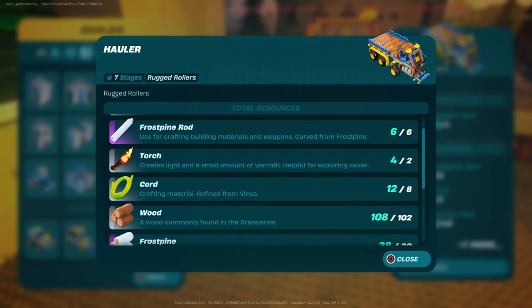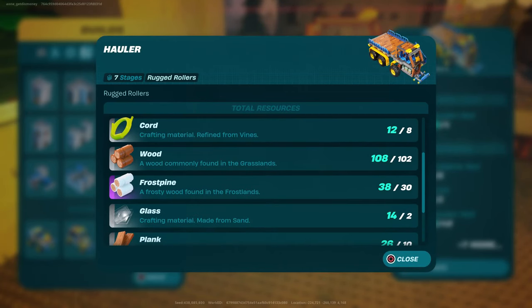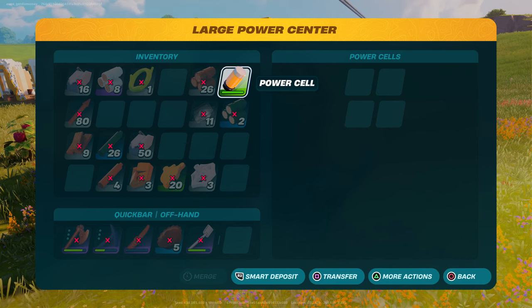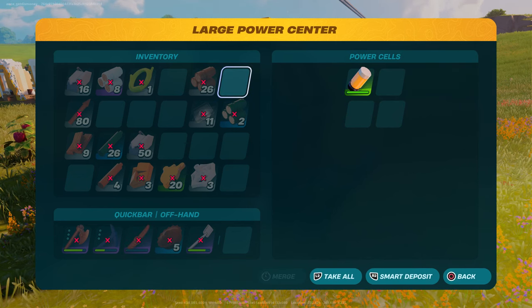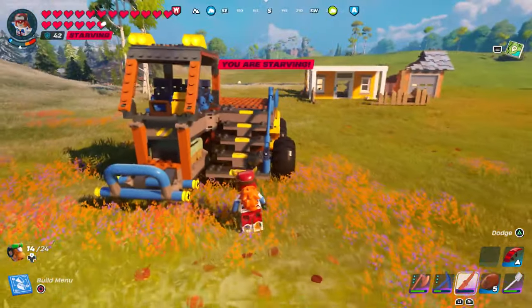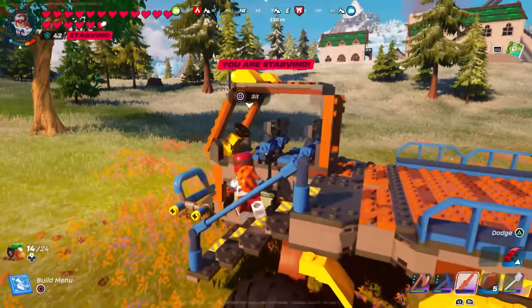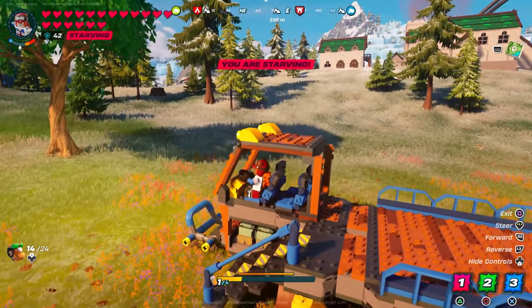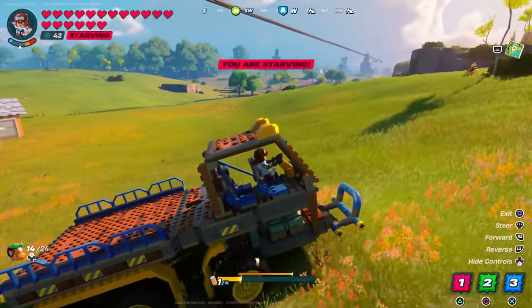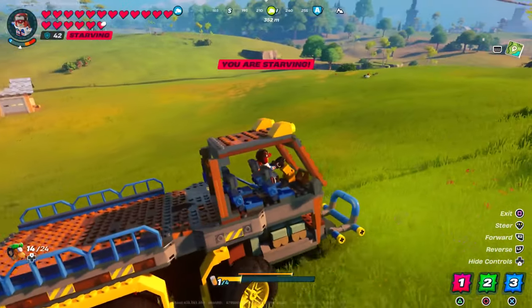We also have the hauler, which is the biggest vehicle. It actually goes a lot faster than I expected. You'll need to climb up stairs to get inside, and it has storage for up to four fuel cells. It has seven stages to build.